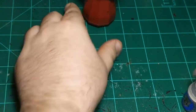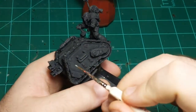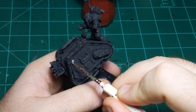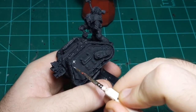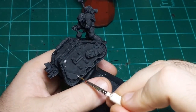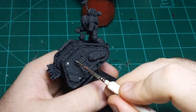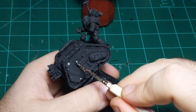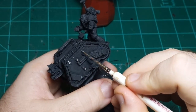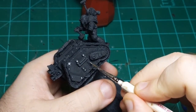Moving on to the actual rapier here. Just gonna do the same thing — just pick out some details that are also gonna be silver. Some bolts here. Basically any raised detail I'm making silver, not being super careful about which ones I select, just picking some.